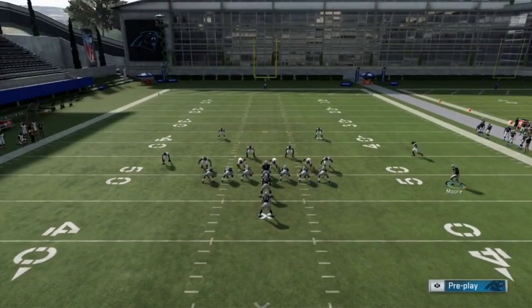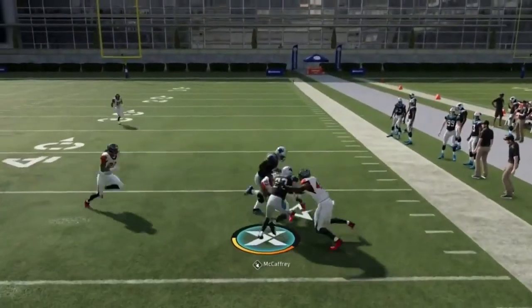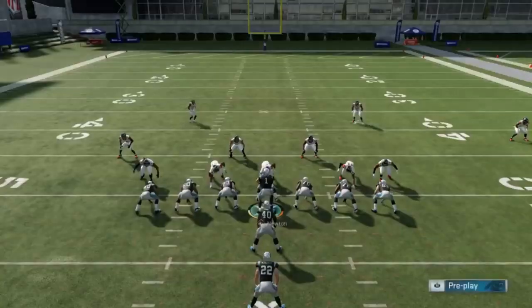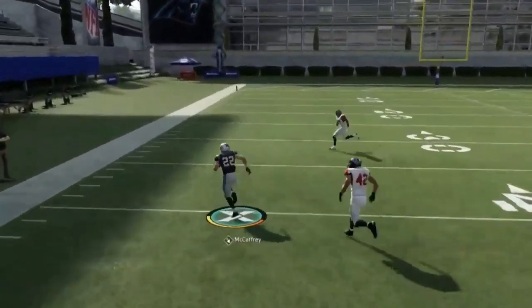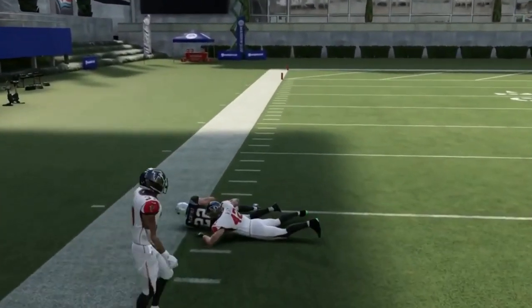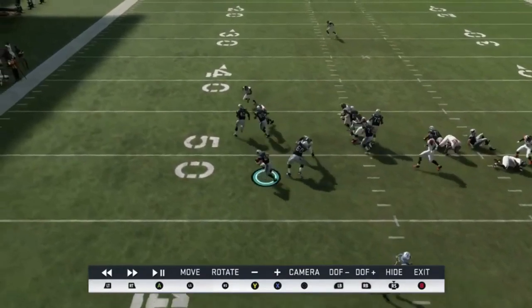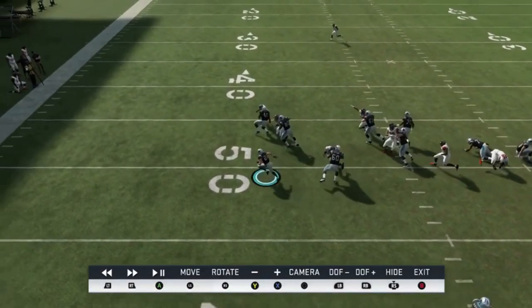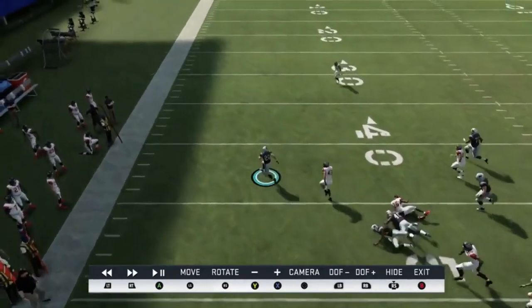Next up we have the Halfback Stretch. I find it's best to motion in this receiver because it'll bring the corner back in, which is typically what you want since you're trying to get to the outside. Also find it best — since the cornerback on the other side is already in — to just flip the play and run it to that side. He's closer to the line of scrimmage making it easier to get to the outside. I just have to aim my blockers at that cornerback and linebacker and I'm essentially going to be able to sprint past pretty much every time. If I make one guy miss or the block holds long enough, I can make it pretty much to the house.